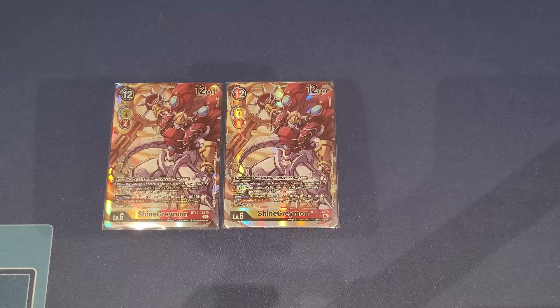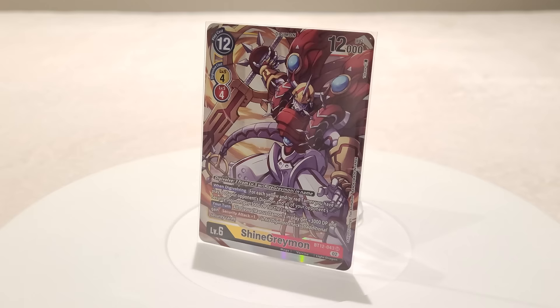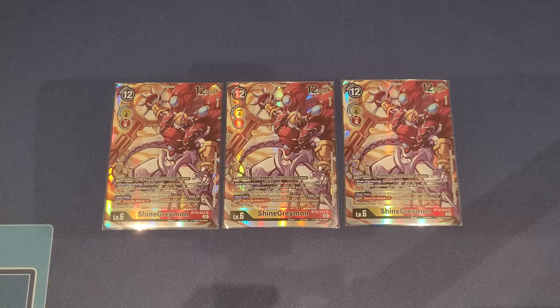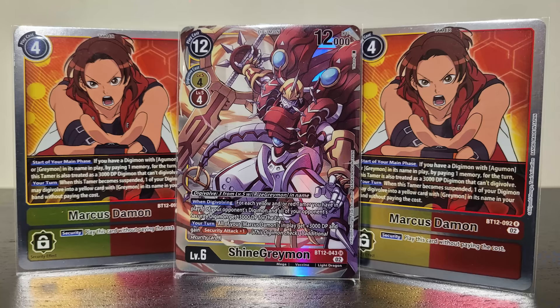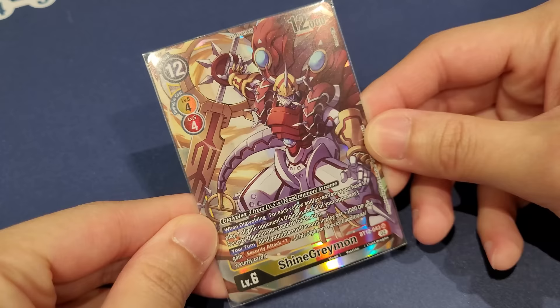Now let's talk level sixes, starting with the brand new ShineGreymon. It digivolves for four on top of a level five yellow or red, or for three on top of a RyzeGreymon — so you can go on top of X as well. When digivolving, for each yellow and/or red tamer you have in play, one of your opponent's Digimon and all of your opponent's security Digimon gets minus 3000 DP for the turn. It also has a your-turn effect: all your Marcus Damon in play gains extra 3000 DP and Security +1, making Marcus super explosive.